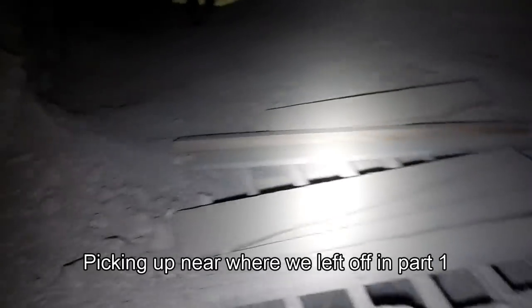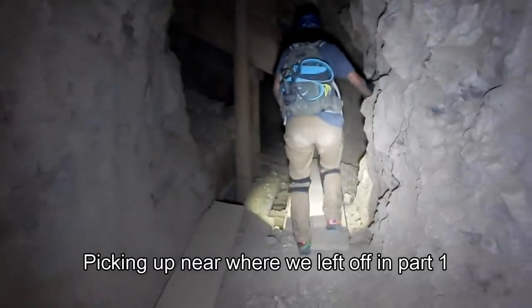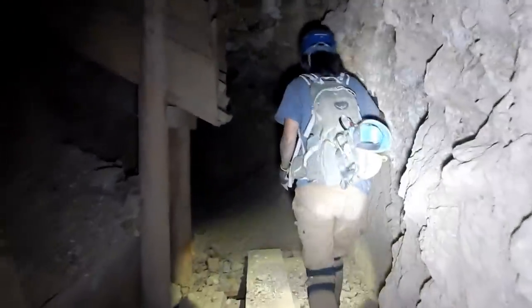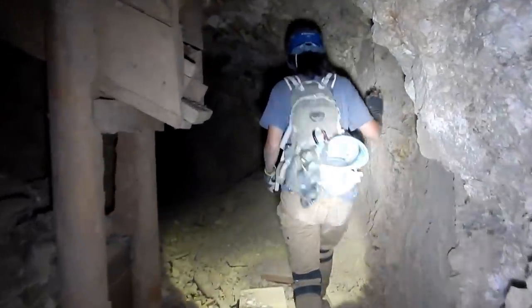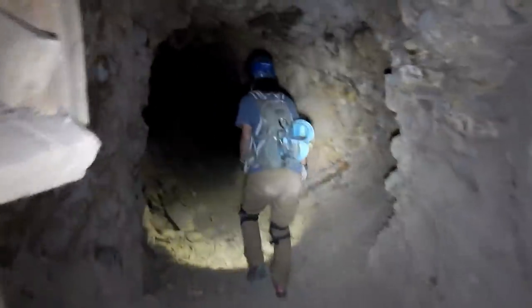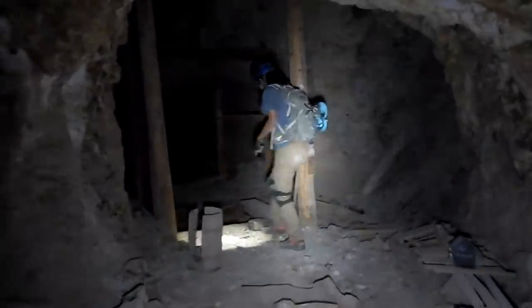Here we are, back to the Grizzly, working our way back towards the main wind shaft, with the big skip rails and the ladders — the manways that we came down. That should be just ahead of us here, back to the little barrel.